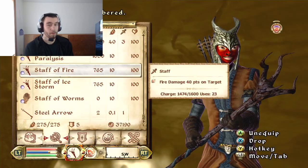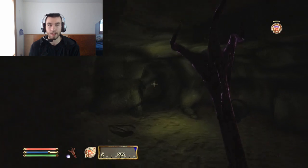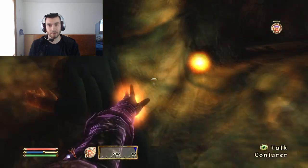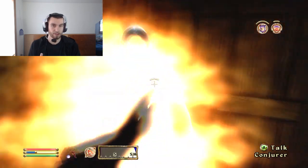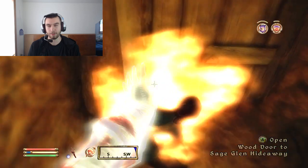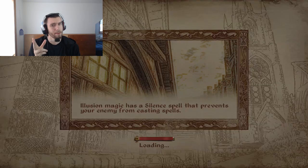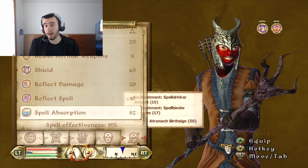The real value of the Mage's Guild comes when you join the Arcane University. First, you get a Mage's Staff which you can put a bunch of different things on. For me, I prefer the Staff of Paralysis because you can just paralyze someone, or flames if you want damage. You get access to spellcrafting, enchanting, and there's a bunch of soul gems in the Arcane University you can get.